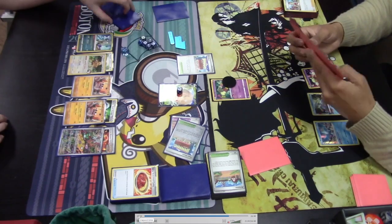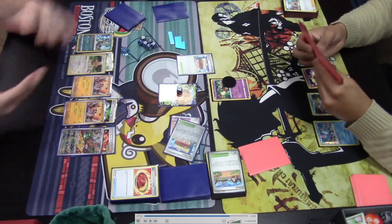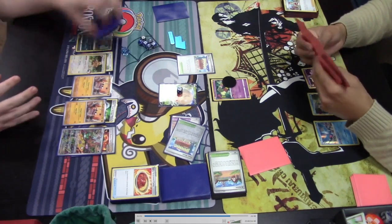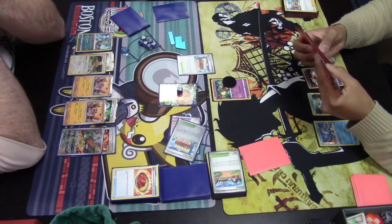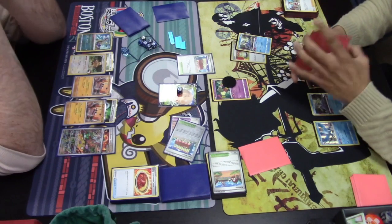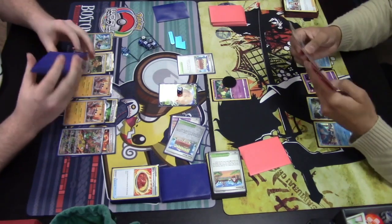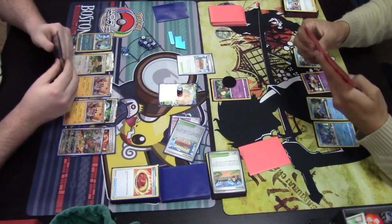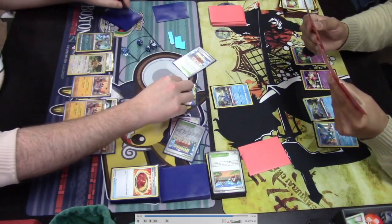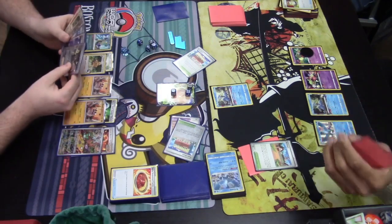Irida finds a Cramorant and a Switch. Cramorant hits the bench. Switch is played into that Cramorant, and just swinging for as much damage as possible — spitting disrespectfully on the opposing Cloth. The Hisuian Heavy Ball is top-decked and played, giving the Pokemon plus 30 damage to their attacks this turn. KO on the opposing Cramorant is confirmed.